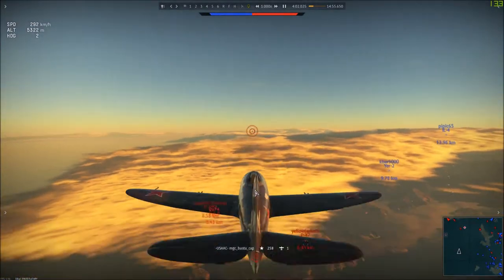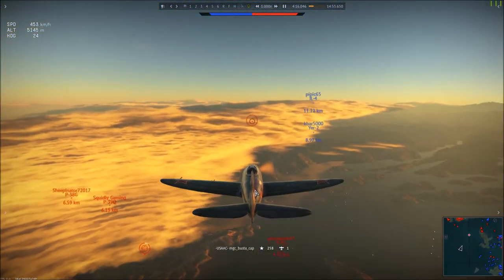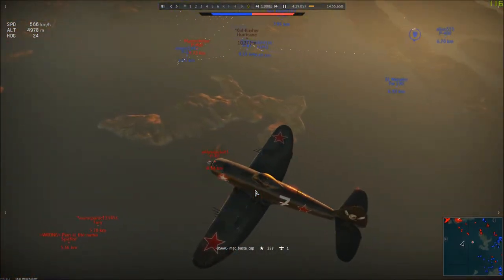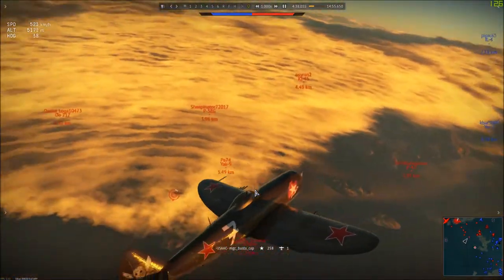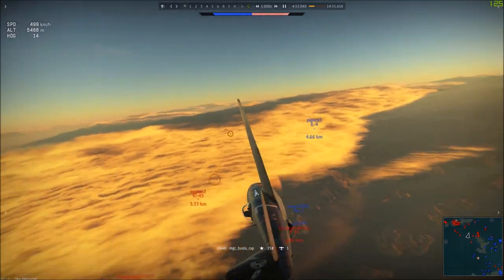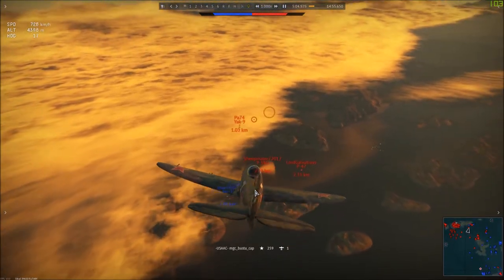A lot of people don't realize that sometimes it's better to stay low and let someone have the altitude advantage. The sky is huge — you can stay two to three kilometers under someone with the high ground and still get tons of kills. I've done it before where I try to play king of the hill, spend most of the match climbing, then give up on it and end up with more kills than the guy trying to hold altitude. Now I've got some juicy targets two to three kilometers under me.